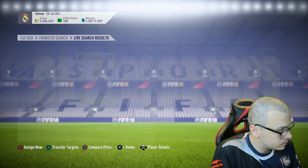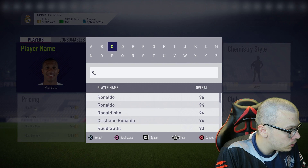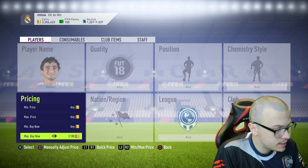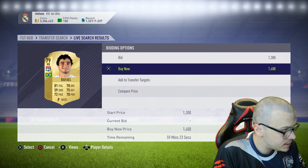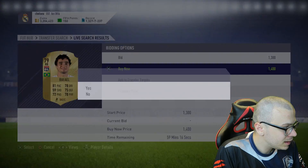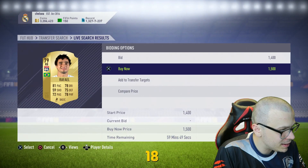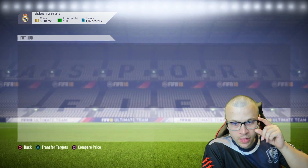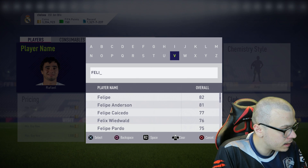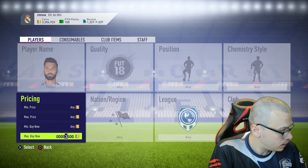The second player is Raphael — he's a 79-rated right back and his price is around 1,000 coins. We bought the second one. The third one is Felipe, 82-rated Felipe, central back — his price is 3,000 coins.